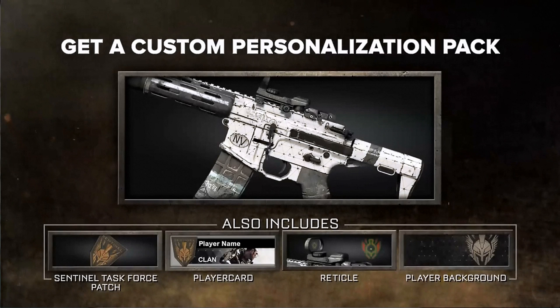Welcome back everyone, Prestige here with a quick video. We're going to be taking a look at the Sentinel Personalization Pack for Call of Duty Ghosts, which will also be available on Call of Duty Black Ops 2. To receive this pack, all you need to do is pre-order Call of Duty Advanced Warfare at GameStop or any other major retailer like GameUK if you're in the United Kingdom. Let's take a look at this camouflage.